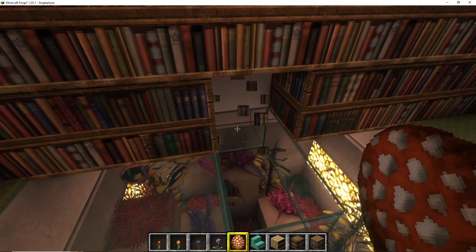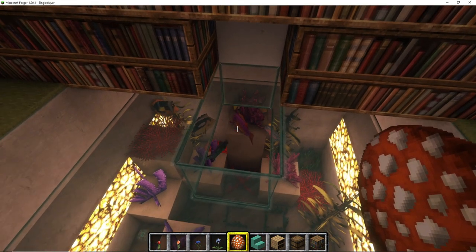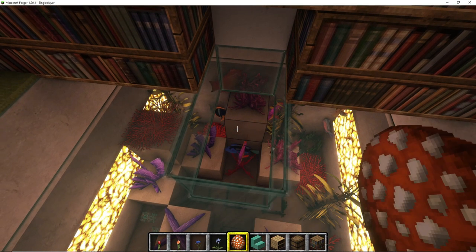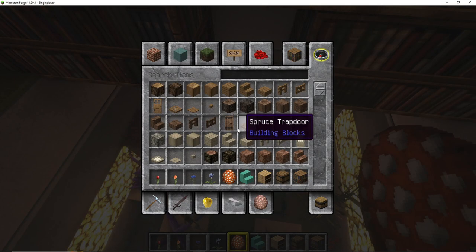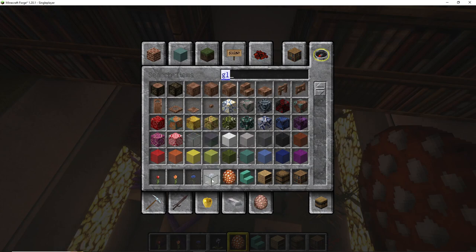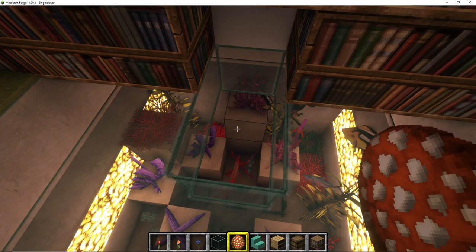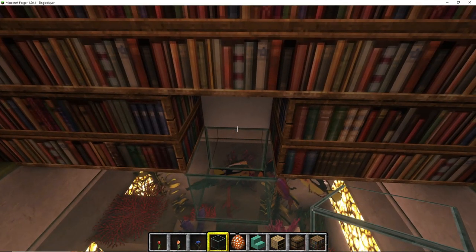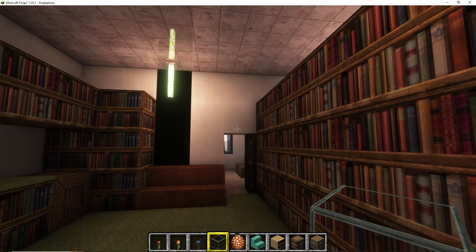I thought maybe they don't get enough oxygen, so I opened up a space for them, put new fish in, and left a little place open so they can get some oxygen. But it's not like they're dying, because I'm not finding any meat — you know when a fish or anything dies it leaves that floating meat. I don't see that; they're just here one minute and gone the next day.